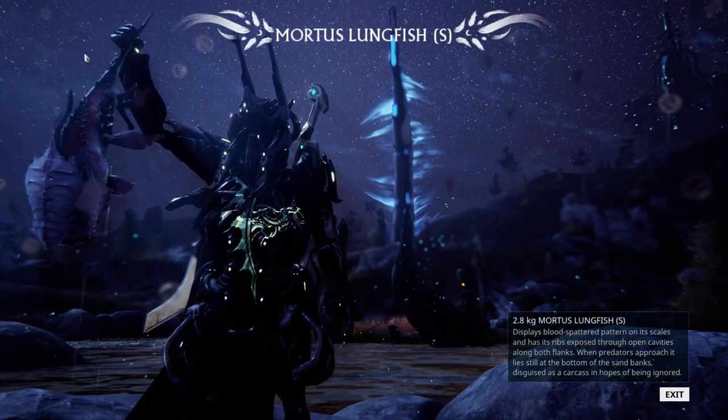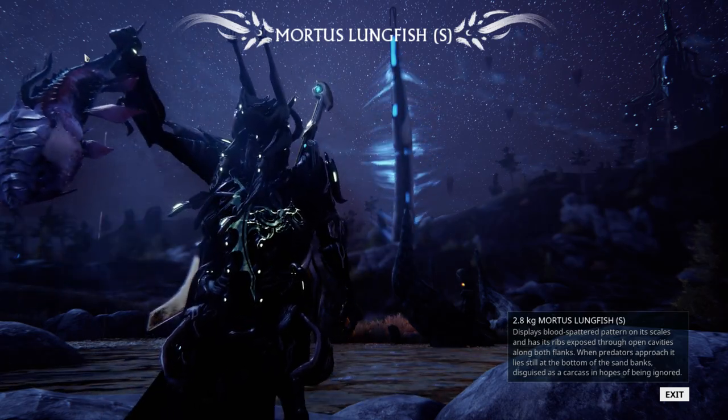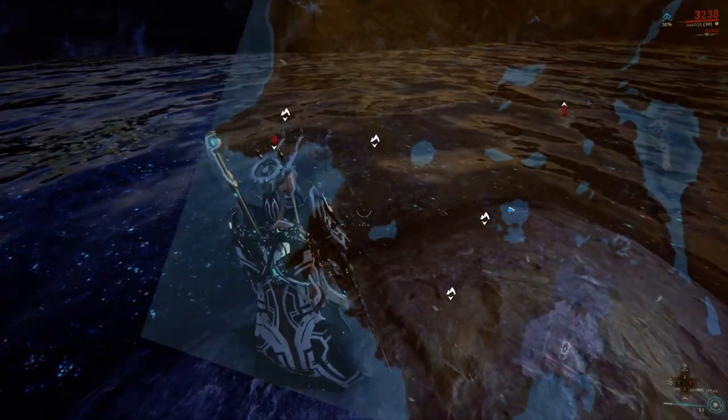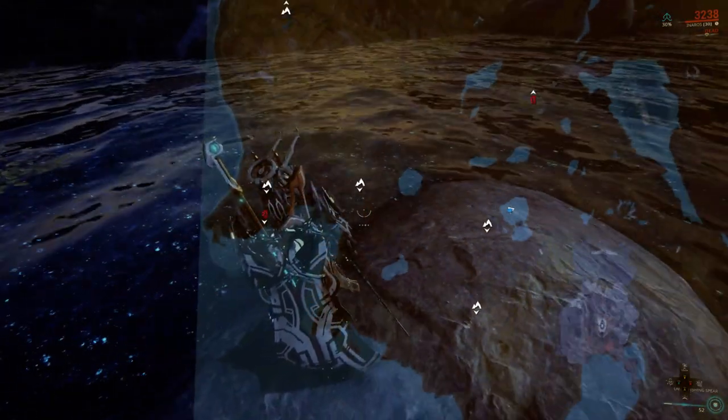What you're going to be after are these guys here — Mortis Lungfish. At night, these guys spawn right here. See my marker down to the lower right — you can see Cetus, the gate.